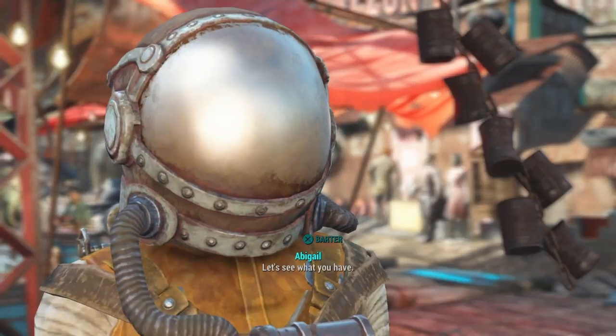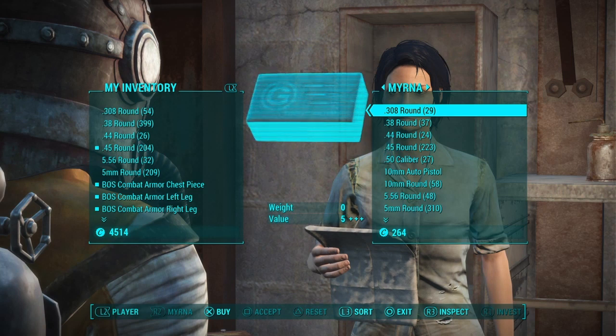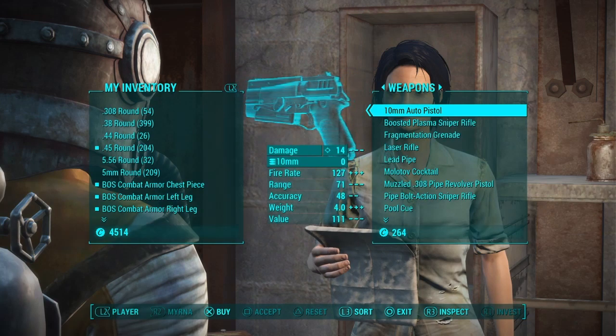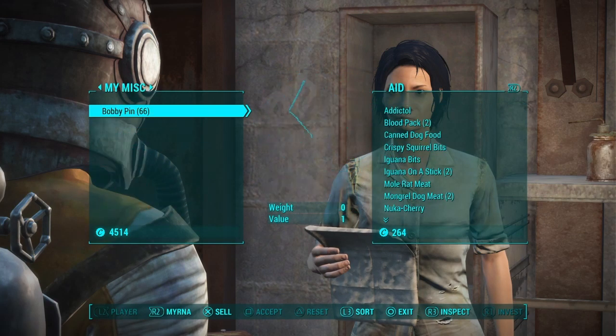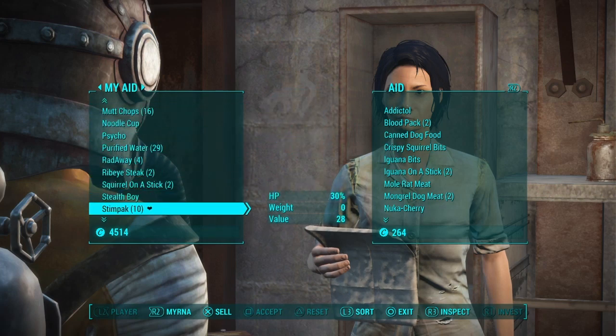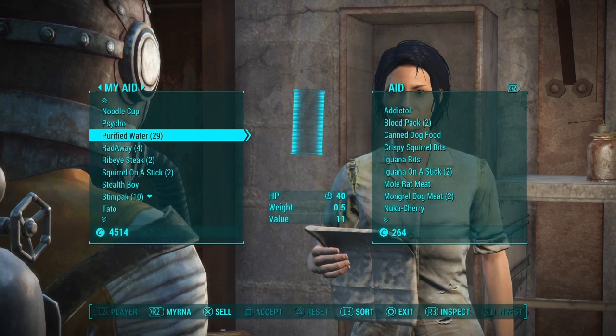Once you get all of your purified water, you're going to want to go somewhere that has a lot of people you can sell to. So I'm in Diamond City right now. If I go to my Aid and go down to purified water — I don't have that much right now because I've been selling it all, so right now my value is at 11.